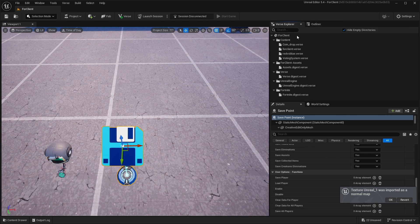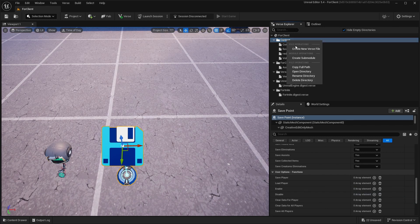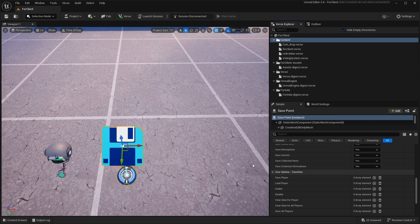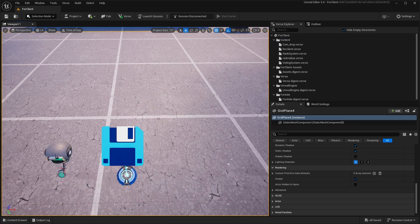Now go to your Verse folder and make a new folder — you can call it 'rank system' — then click Create and Save Selected. After this, go to my Discord server and copy the two codes from there. The first one is the longer code.